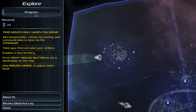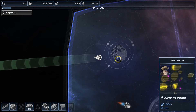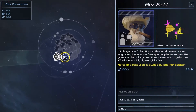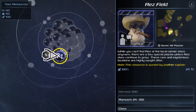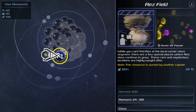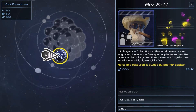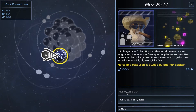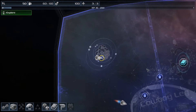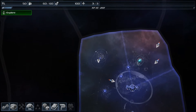Right mouse button to set a destination on the map. We have a res field owned by Mr. Pwner. While you can't find res at the local corner store anymore, there are a few special places where res does continue to grow. These rare and mysterious locations are highly sought after. This is owned by another person — I can ransack it, or I can just leave him alone. I think I'm just gonna leave him alone, but I believe it wants us to find a new section.